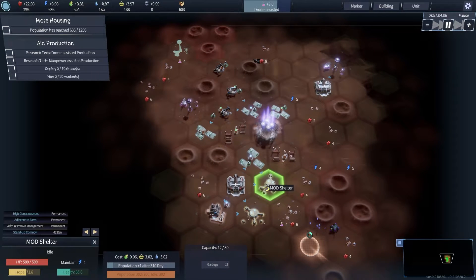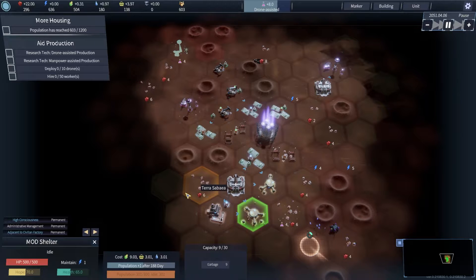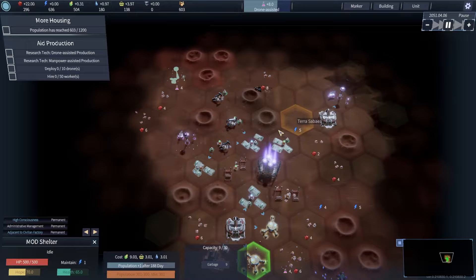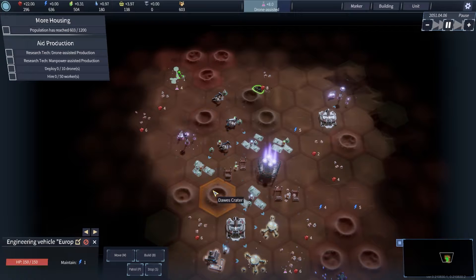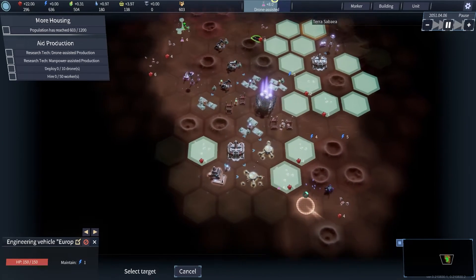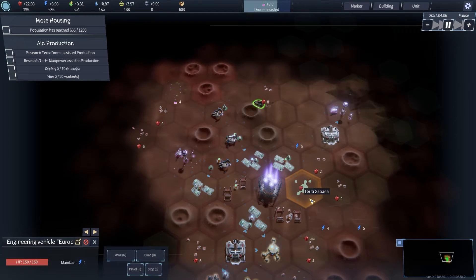Am I at max capacity for population? 300, 300. Okay, more housing. Can I veer you off and get you to build a new mod shelter? There you go, that one's perfect right there.